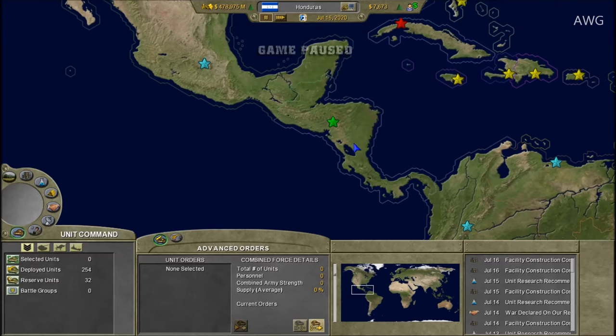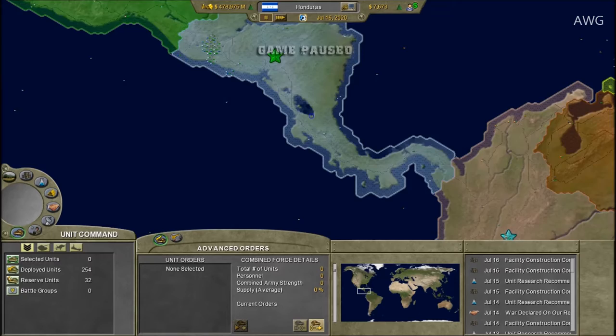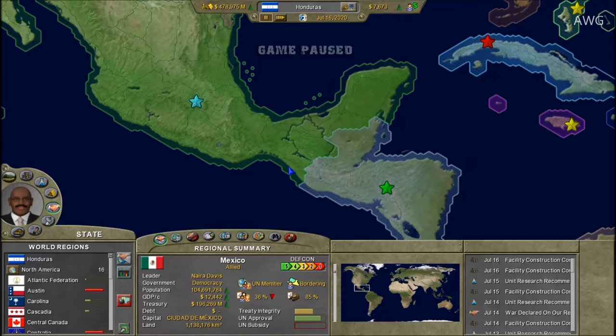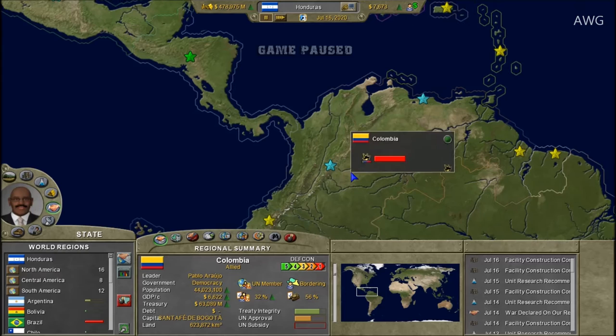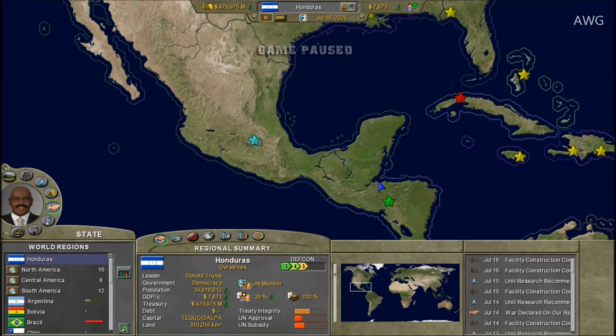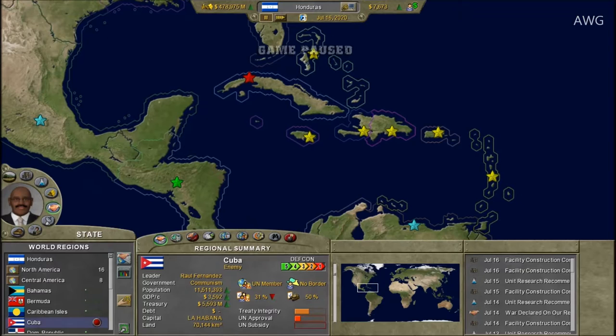What is up, little gamers — welcome to Honduras! The votes are in and more people voted for the Honduras let's play than the New Roman Empire and Federation campaign. In the last part, I finished and took out the last Central American country, which was Panama. After dealing with them, I was going to focus my attack on Mexico. By the way, Mexico is an ally of mine, and so is Colombia and Venezuela.